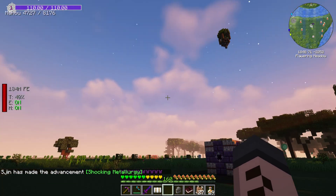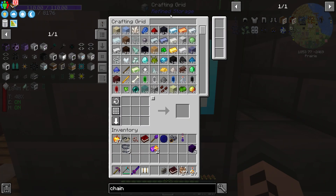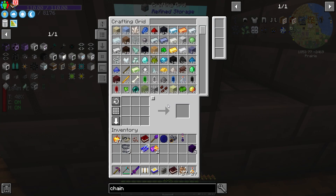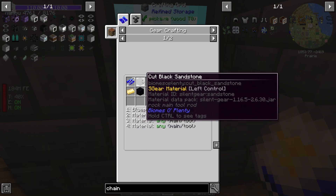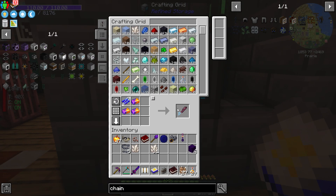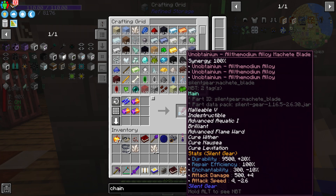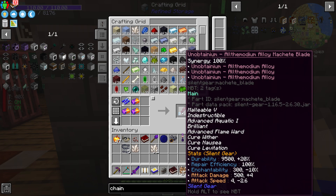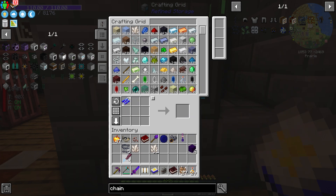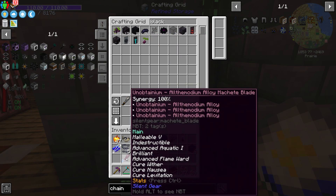We can re-diagnose the dragon forge sometime later, but let's put this alloy to good use. What if I make a silent gear weapon out of this? Let me grab a blueprint book and a machete blueprint — this is used with three different materials to make the blade. Let's get another piece of the metal from the forge. Oh my god — an unobtainium All the Modium alloy machete blade has 500 attack damage! Cure wither, cure nausea, advanced flame ward, brilliant, advanced aquatic, indestructible, malleable — holy smokes. Now let's find our black razor in the backpack and replace the blade.